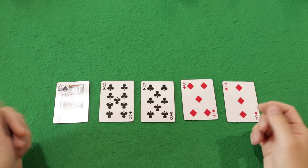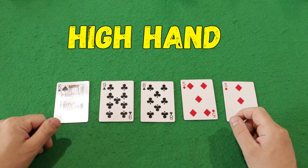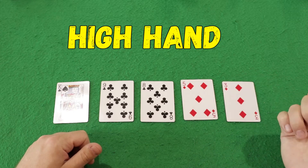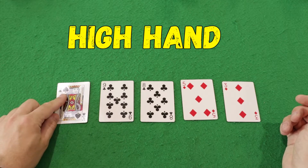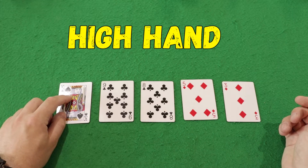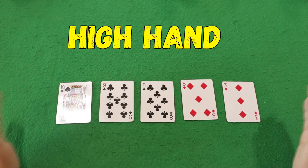The lowest hand in poker is when there are no combinations at all. For example, the king of spades, 9 clubs, 8 clubs, 5 diamonds, 3 diamonds — there is no combination here. The player looks only at the highest card, which is the king of spades. If he plays, he will only play on the highest card.